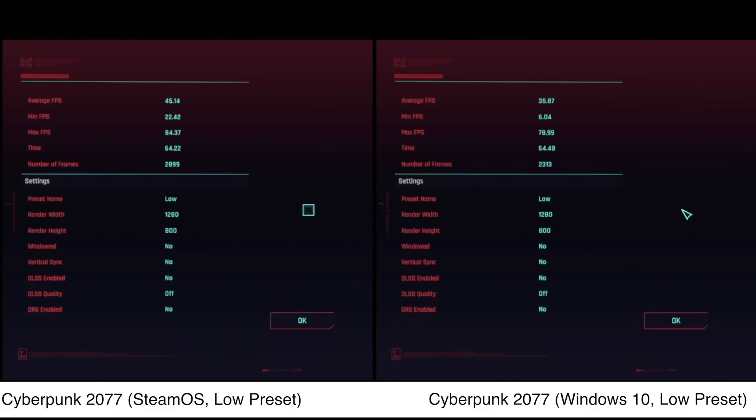Let's focus on the numbers. Average FPS for SteamOS: 45. Average FPS for Windows 10: 35. That's a difference of about 28% — a 28% uplift from SteamOS. And that's even considering that it's running through a compatibility layer, which is insane. It is one hell of an amazing time to be a Linux gamer.